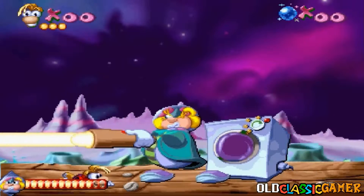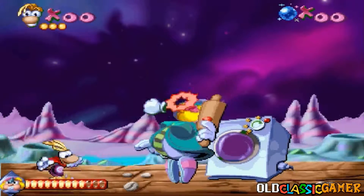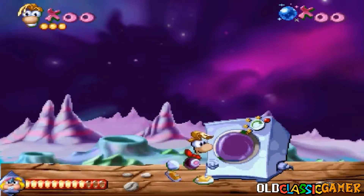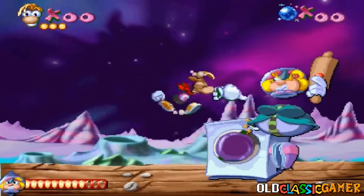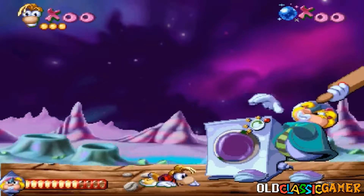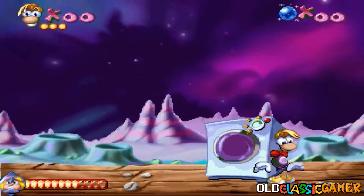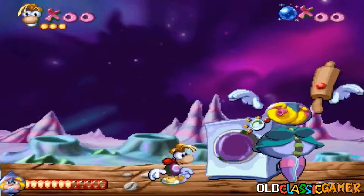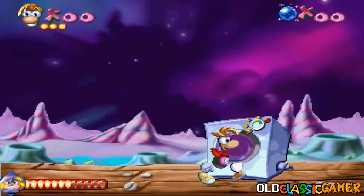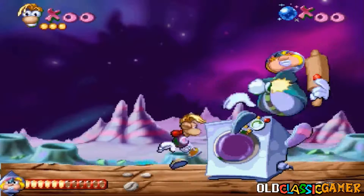By the way, I noticed something about Rayman's sprite — it's glitchy. You see? His color is a little lighter and there is something green on it when I'm standing still. I can't really show you that much cause I need to keep moving to dodge the attacks, but I think you can see it — or just pause the video if you want to see it better.